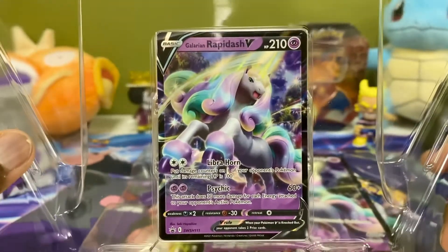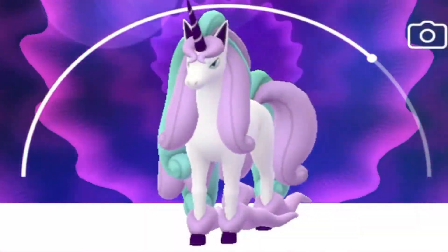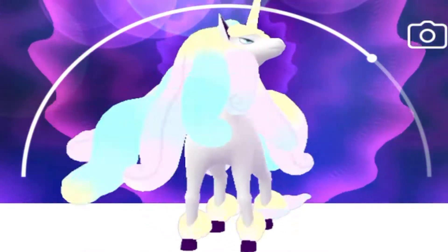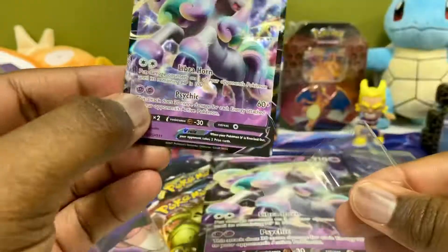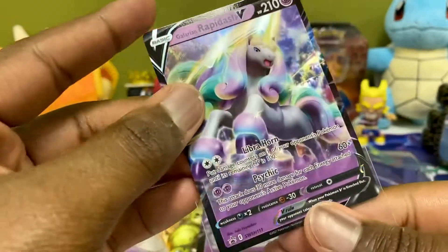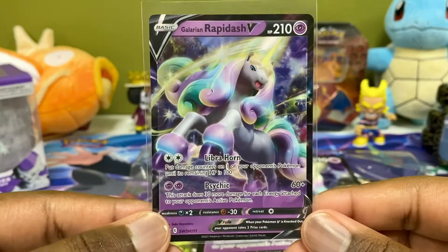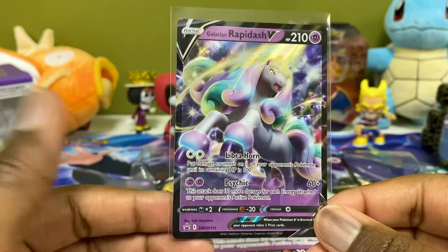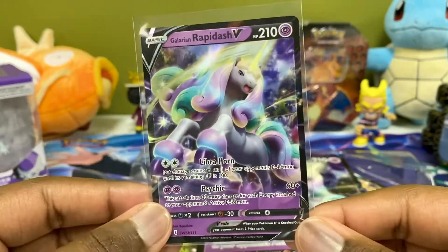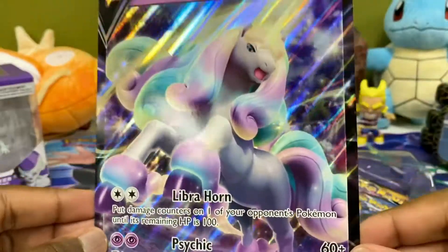I caught the Galarian Ponyta and evolved it into Rapidash in Pokemon Go, and when you tap it to do the little animation, its hair all glows — and that's just beautiful to me. I love the design of this Pokemon, that's why I really want the shiny in Shining Fates. But I don't think I'm gonna get that. I still would love a Suicune though.